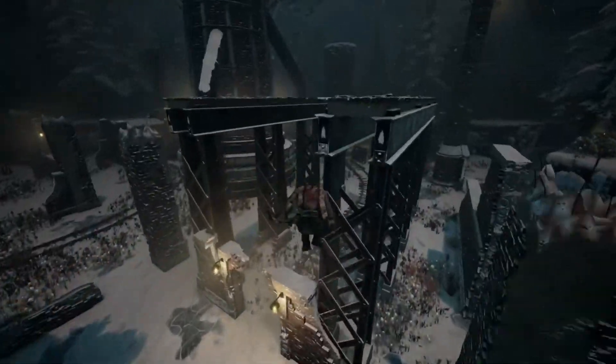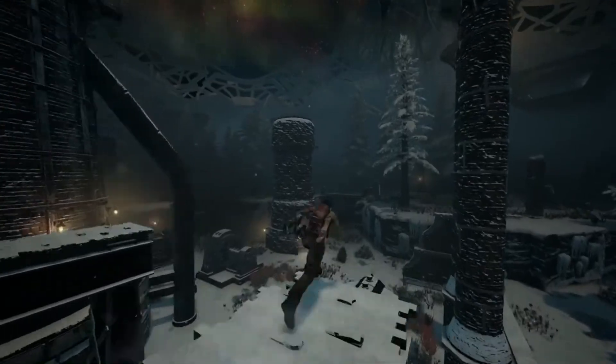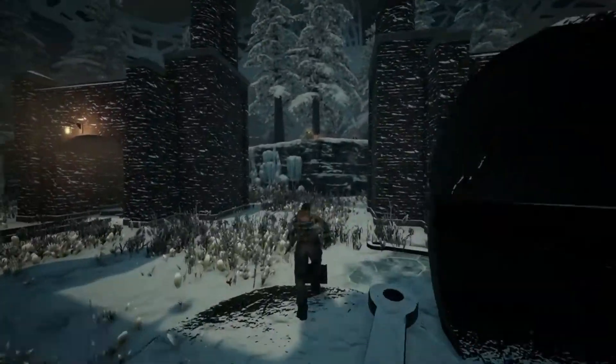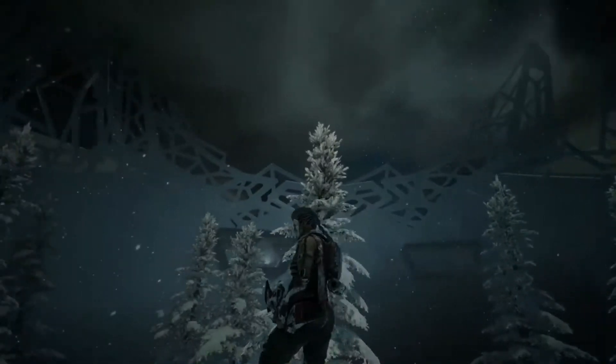To start us off, we get our 6th map. This map is a new snow biome that will introduce trenches and various new assets, being the most unique map we've seen to date. We will also see the beautiful addition of aesthetics such as the northern lights in the sky.